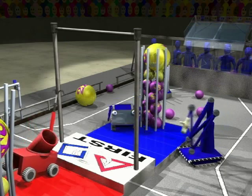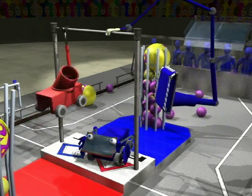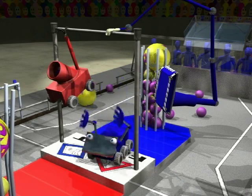As the game winds down, robots will go for the ten-foot-high chin-up bar and try to pull themselves up and off the ground. Those that do so successfully get an extra 50 points.